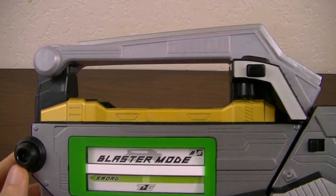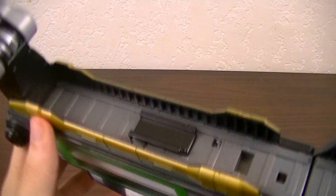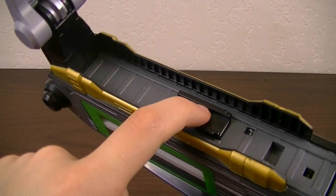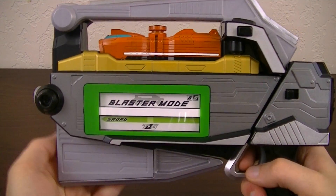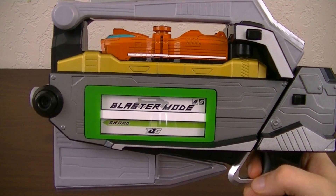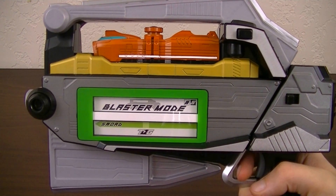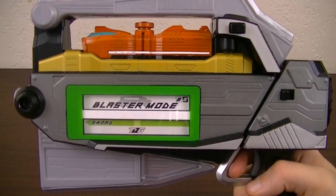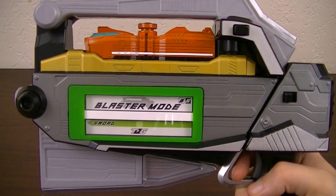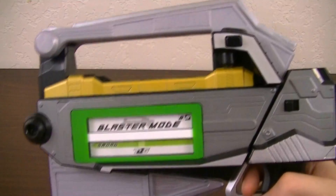The next thing you can do is use the Scope Resha for a special attack, which can be done in either mode. Press this button and raise up this bar to allow the inside — the mode on train tracks — and this part for the Resha to lock into place. Take Scope Resha and slide it all the way in until it locks in, then close this down. You get a standby sound, then pull the trigger and you get a special attack. You can do this again by pulling the trigger again and then removing it. You can do the same thing in sword mode — in this case you have to start it right here and then lock it into place.